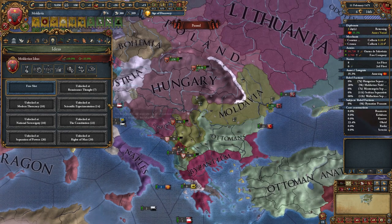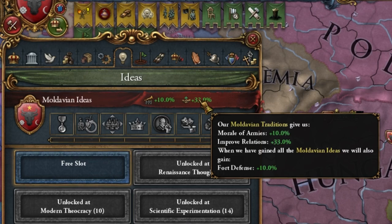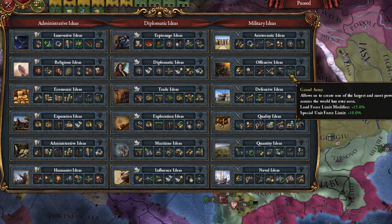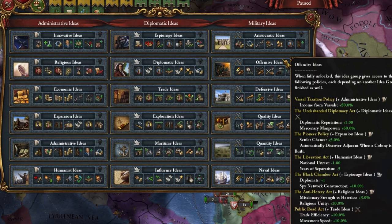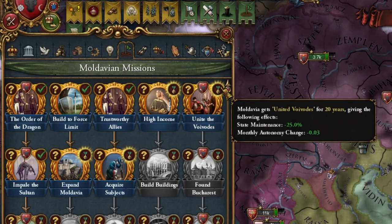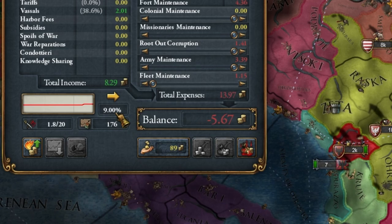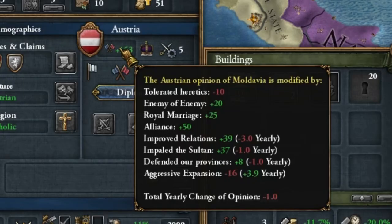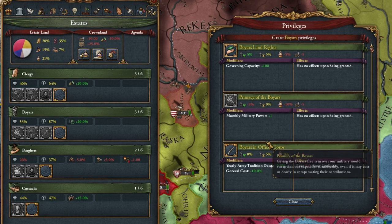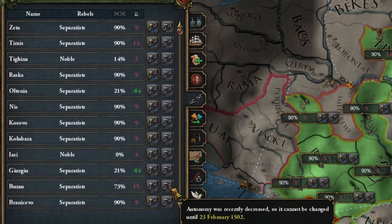It's time to choose an idea. Here in Moldova, I would suggest a combination of diplomatic and humanistic ideas to have a very big bonus to lower aggressive expansion and be able to conquer more and faster. But I will choose something else - innovative ideas will be my first choice. I wonder if you can guess which pair I'll take. Keep watching to see. If you have any other set of ideas, write to me in the comments. We united their provinces, and now it's time to start building our new capital. This 9% inflation is not good - we'll have to beat it as soon as possible.